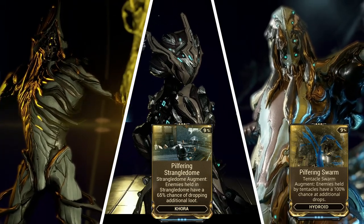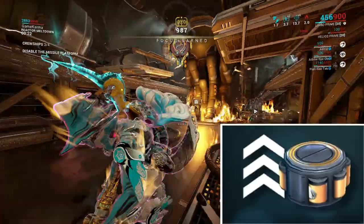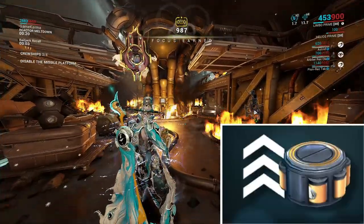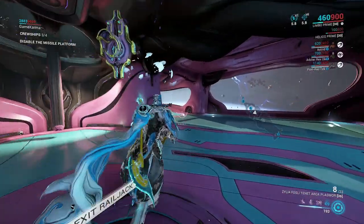A Smeeta Kavat can be modded with Charm for extra loot chance. Since enemies can drop carbides, you can bring the Warframes Nekros, Khora, or Hydroid to help maximize your drop chances. A resource booster also works with this farming method — it gave me an extra thousand carbides, totaling over 2,000 at the end of the mission after destroying all four cruise ships.